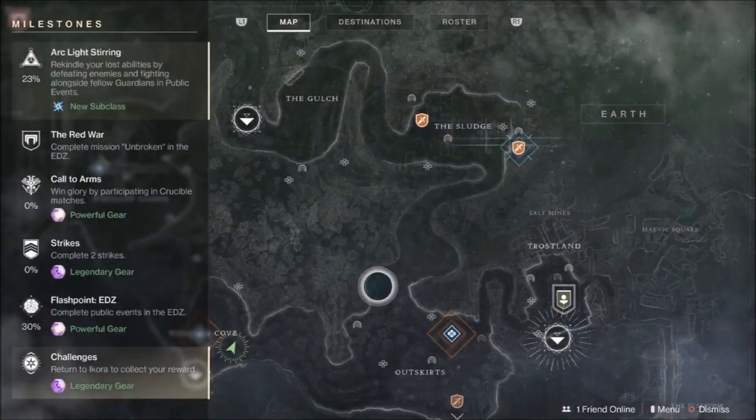To advance beyond power 260, you'll need to complete weekly milestones. You can check your weekly milestones by pulling the left trigger on your map. Some examples of weekly milestones are: Called to Arms, in which you play a certain amount of crucible matches; Strikes, in which you complete two strikes; and Flashpoints, in which you complete public events. To advance beyond power 260, you'll need to complete your milestones every week. Pro tip: there's only a limited number of milestones per week, so make sure you're the highest possible power level before completing them — that way you'll gain the maximum possible power from them.